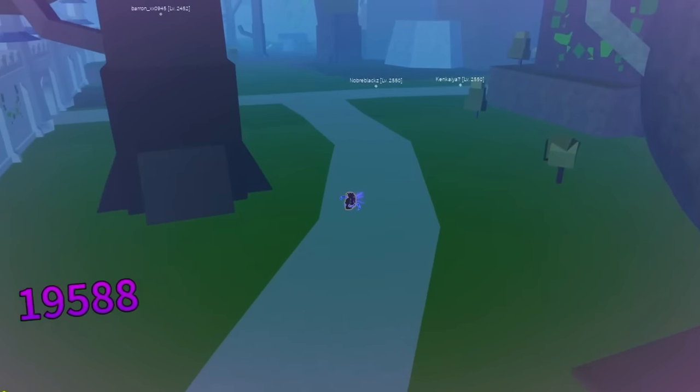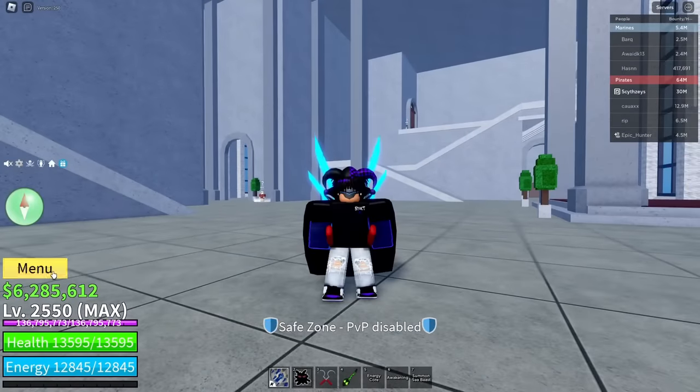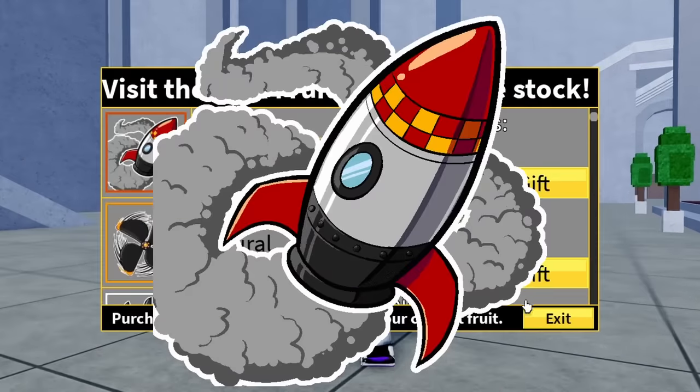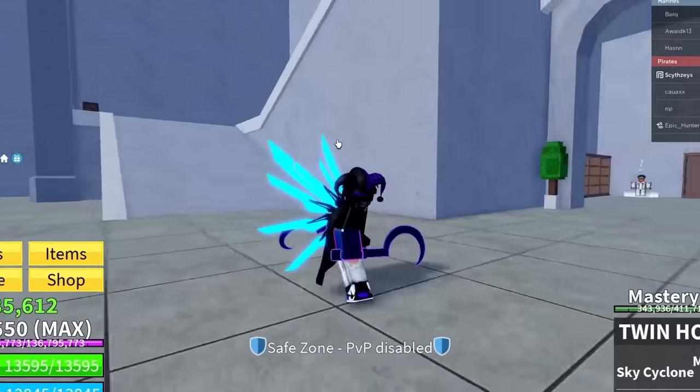We got way too many kills — let's get out of here. Now for the final stun skill, we're going with something really bad: Rocket Man. This is not the best stun skill ever, but let's try to make it work.